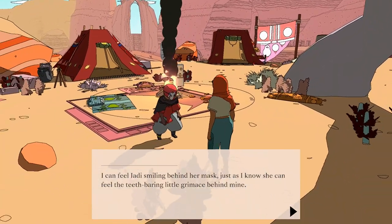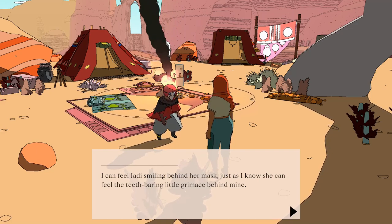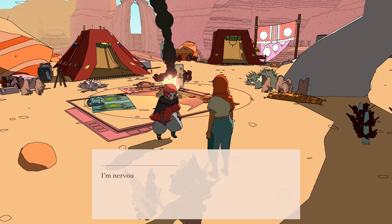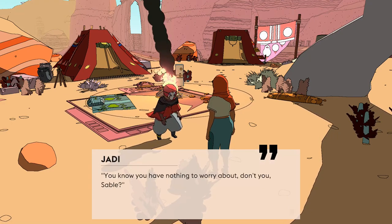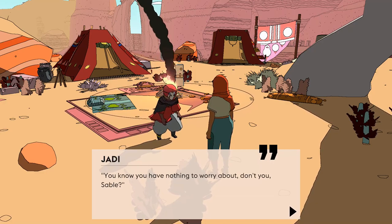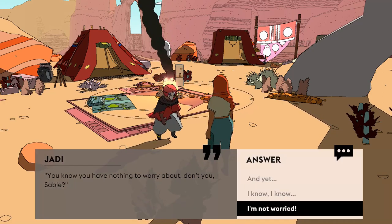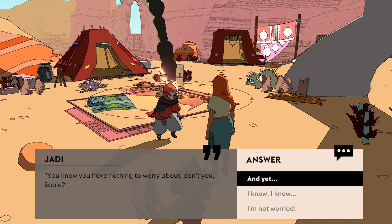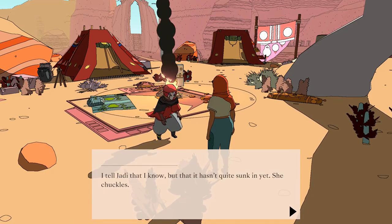I can feel Jody smiling behind her mask just as I know she can feel the teeth-bearing little grimace behind mine. I'm nervous and she's softly, sweetly amused. In her eyes, I probably have very little to worry about. 'You know you have nothing to worry about, don't you, Sable?' So I'm Sable — cool. I don't know if I have anything to worry about. We just met Sable.